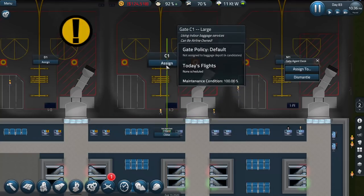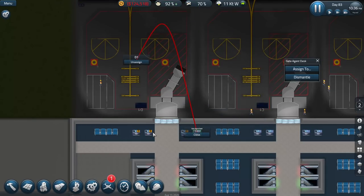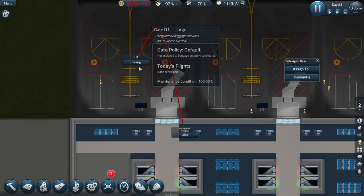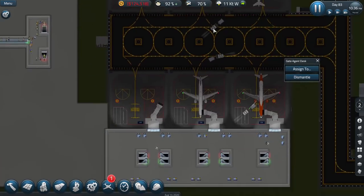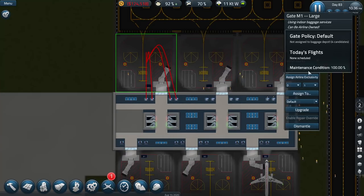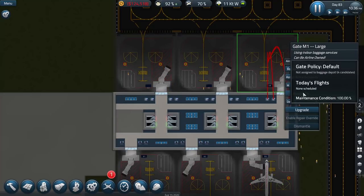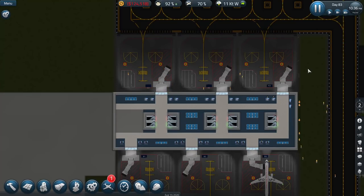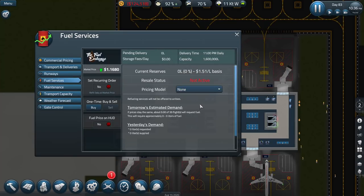I've got to change the names of these gates. Assign - easy to go back and forth. So these are A and B, and these are all going to be C. It needs to be C1, C2 - that makes you C1, then C3. Nice. Now we can go to operations and sort out the fuel.